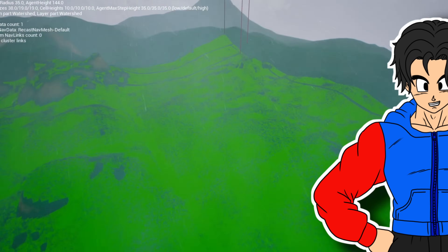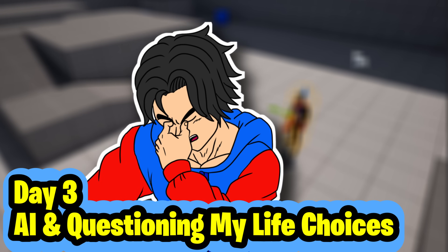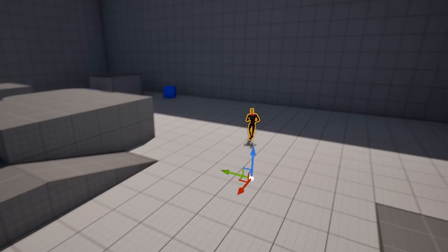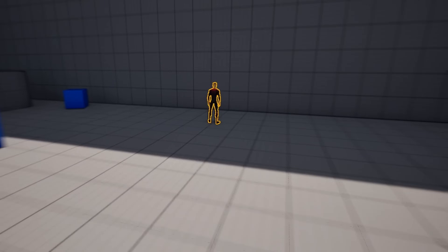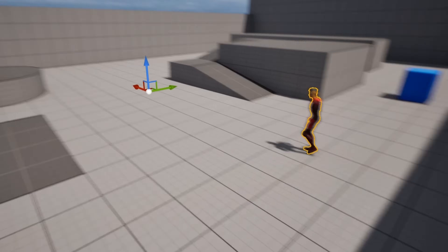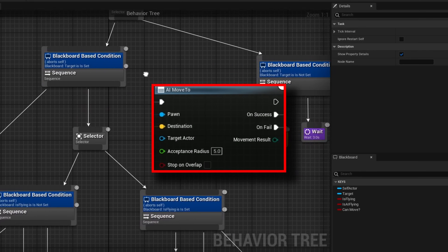Maybe I'll add a city later — or maybe I'll forget about this project entirely. Who knows? Today was the day I was dreading: AI day. I started simple with a basic AI system using behavioral trees, and surprisingly it worked. Well, at least on the ground. Then came the real nightmare — flying AI. And let me tell you, AI Move 2 is not your friend.